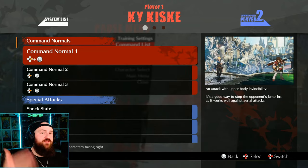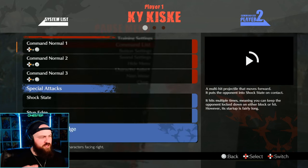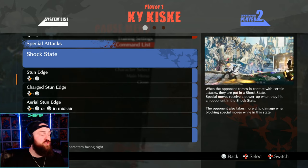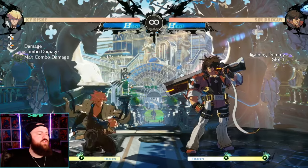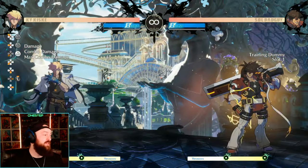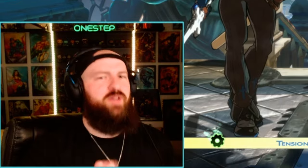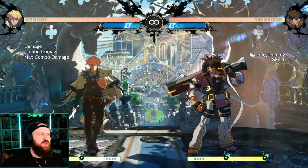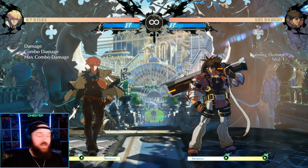The next thing is Guilty Gear Strive's move list format. The game uses normals — punch, kick, slash, heavy slash — and then they have their specials. Specials are key to extending and doing combos. You can do some combo strings with just normals, but if you utilize your specials you'll do far more and better combos. For example, for Ky we have punch, slash, heavy slash, but we also have specials like Dire Eclipse and Stun Dipper, which starts as a low on down-forward kick.